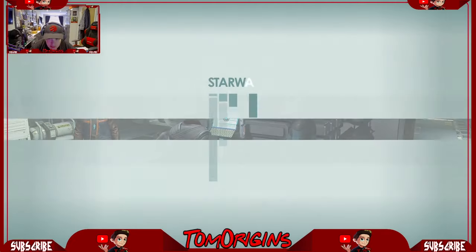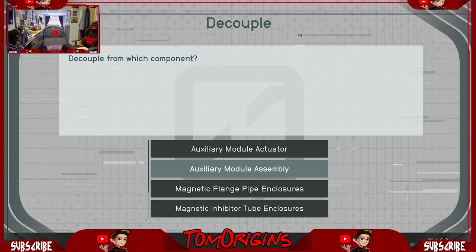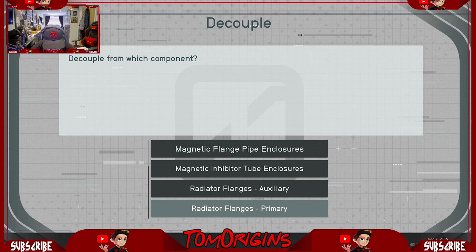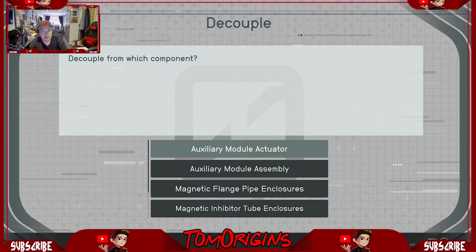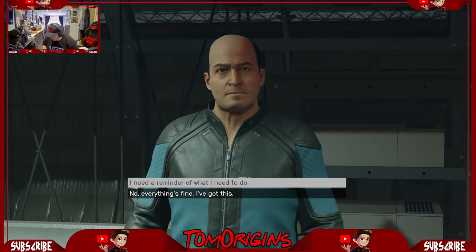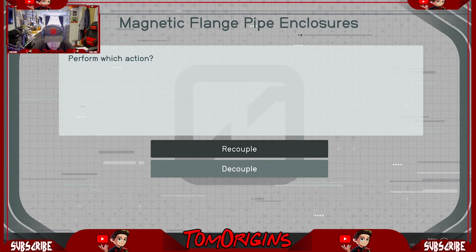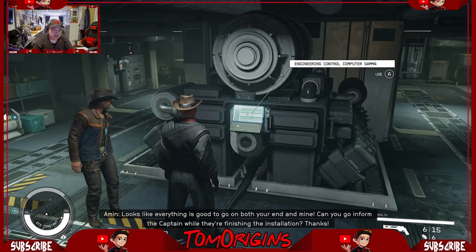Decouple. What? Flange — we're talking from flange, auxiliary. Decouple module. Error. Right, we're just going to do them all. Error. That one. Error. That one. Error. Nope. I don't know what he wants. What is he saying? There's still something left to do. Tell me in God's clean English what you want me to do. It's there. It's there. Decouple. Auxiliary. Hell-a-fucking-lujah! Oh my God. That was just driving me round the bend.